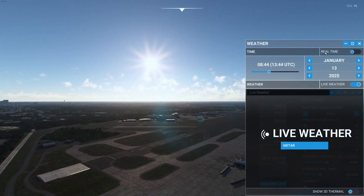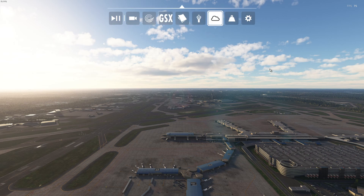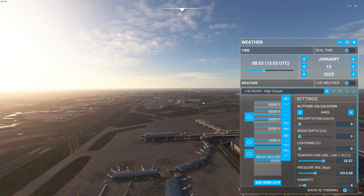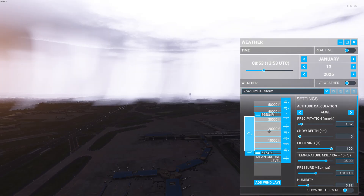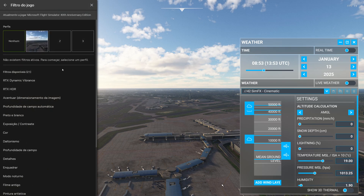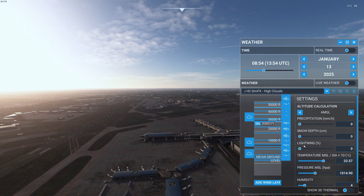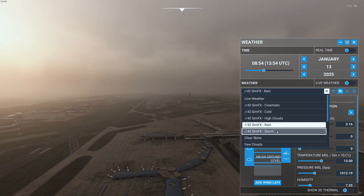The colors on the sunrise are just a lot better — they even look like FS2024 to be honest. Now let's take a look at different weather settings. We have a cinematic weather setting from SimEffects. Then the cold setting — looks okay, not too bad. High clouds, rain, and storm. Now we'll do it with the filter as well: cinematic with the filter, cold with the filter — you can really see the difference here — high clouds looks on point, rain, and finally storm.